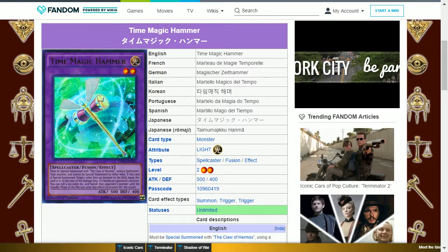The next card is Time Magic Hammer. This is a light spellcaster level 2 with 500 attack and 400 defense. It must be special summoned with the Claw of Hermos using a spellcaster-type monster and cannot be special summoned by other ways. If this card is special summoned, target one other face-up monster on the field and equip this card to it. At the start of the damage step, if it battles an opponent's monster, you can roll a six-sided die and banish that opponent's monster until the standby phase of the Nth turn after this effect's activation — N equals the result. This can be used to remove a threat from the field for an undisclosed number of turns, anywhere between one and six, and can be used multiple times.